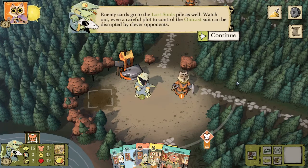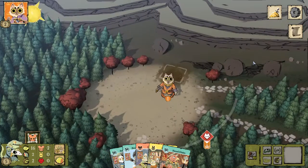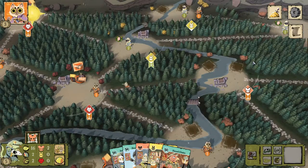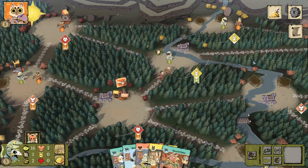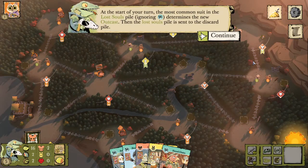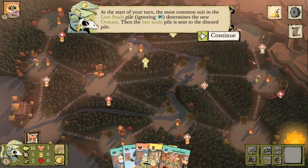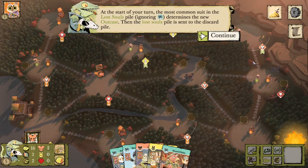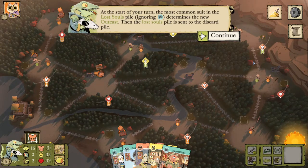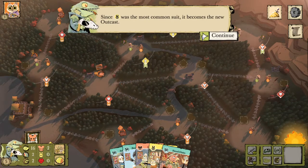The cat crafts a smuggler's trail, discarding another bunny card — enemy cards go to the lost souls pile as well. Even a careful plot to control the outcast suit can be disrupted by clever opponents. At the start of your turn when we establish the outcast, the lost souls pile cards then move to the discard pile. Since bunny was the most common suit, it is now the new outcast.